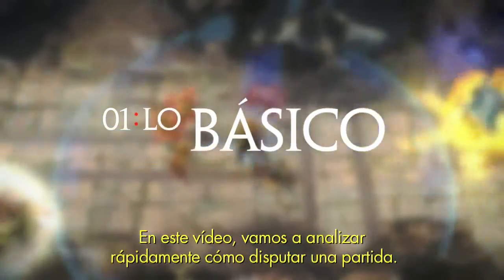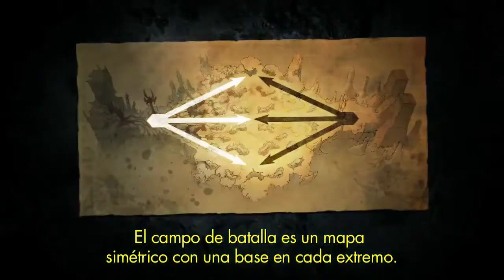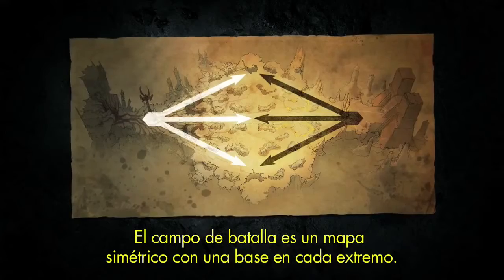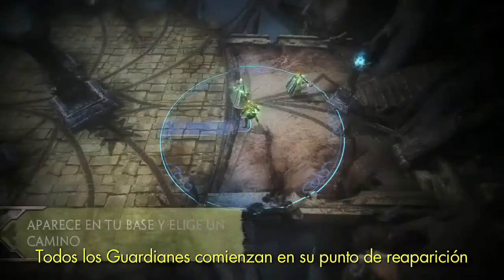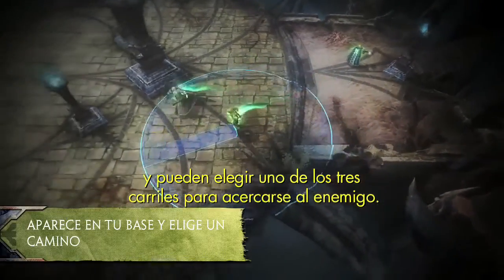In this video, we'll give you a quick overview of how a match plays out. The battleground is a symmetrical map with a base at each end. All Guardians start at their respawn point and can choose one of three lanes to approach the enemy.